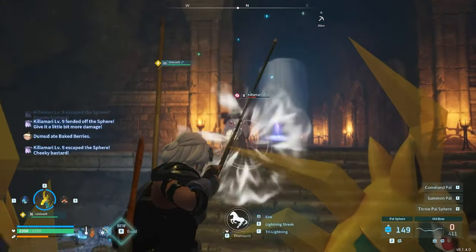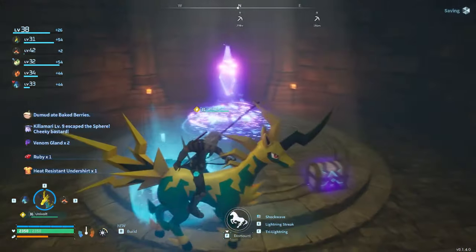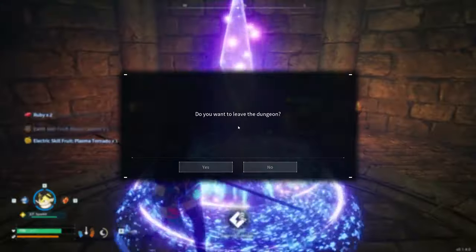These chest rewards are not shared between multiple players in co-op, so divvy up the rewards amongst yourselves if you're working as a team. The glowing crystal in the centre is a warp point that will take you back outside in front of the cave entrance.